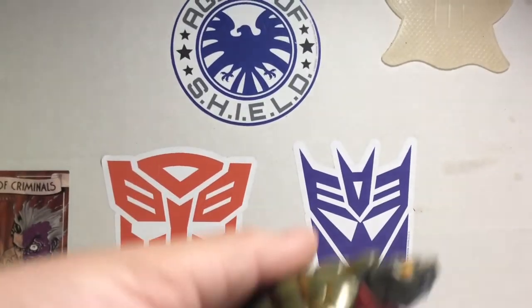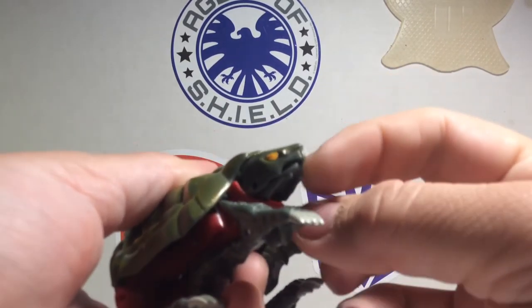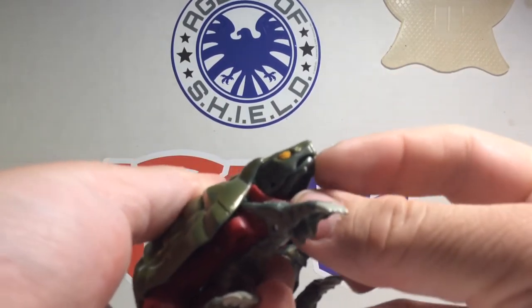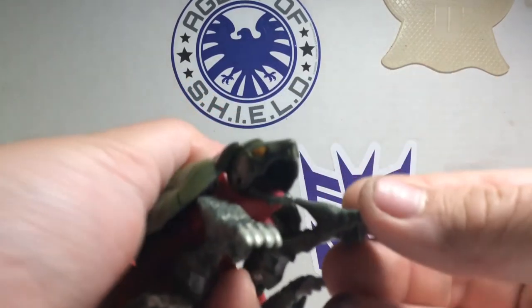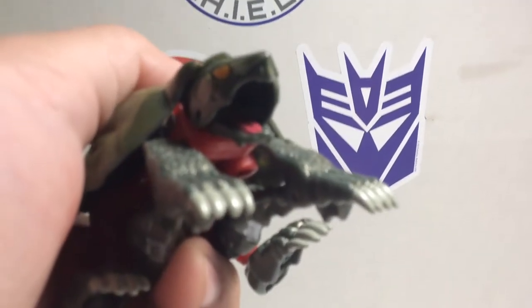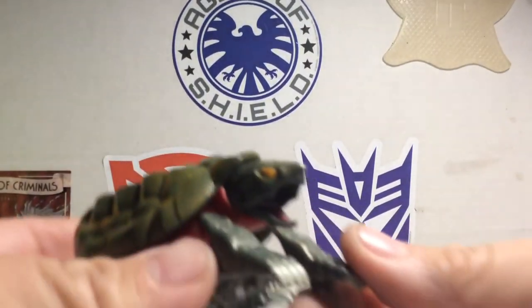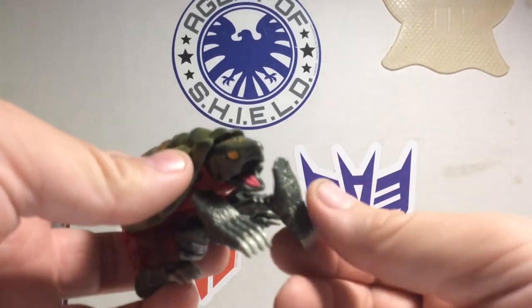A neat thing they did — they made the snapping turtle's mouth open. And they even painted the tongue. He also has wrinkles underneath his neck. The only part articulation he has is just that.